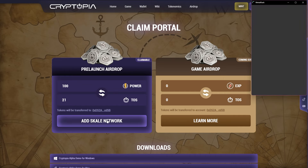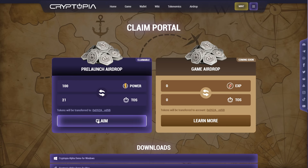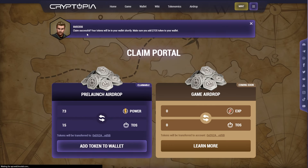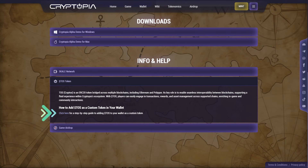Step 3: Add the Scale Network to your wallet. There will also be a guide on how to add the Scale Network to your wallet manually if needed in the help section below. Step 4: Click Claim and a pop-up will confirm your claim and prompt you to add tokens to wallet. Step 5: Click Add Token to Wallet and you're all set. There will also be a guide on how to add custom TOS tokens to your wallet manually if needed in the help section below.